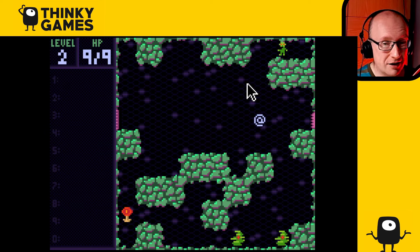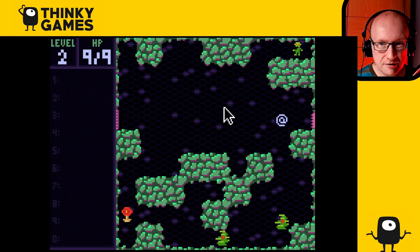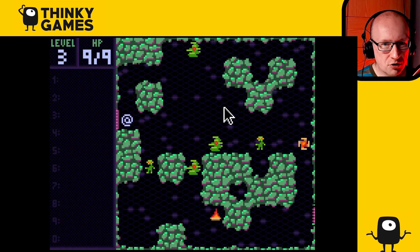As with all roguelikes, you don't need to kill everything. In fact, a lot of the way to survive this game is simply not stopping to kill everything, because there are no points. But you might want to get the artifact - there's one artifact in every room. But if I go down there I'm probably gonna get ambushed by those things down there. Let's go on to the next room.